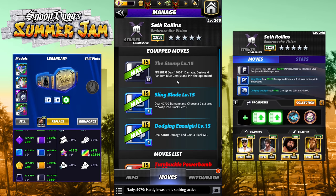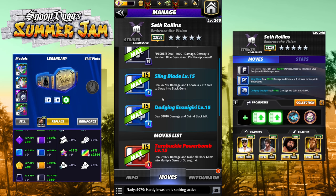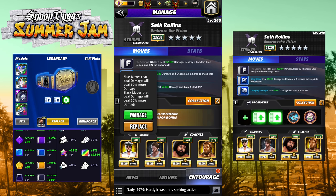The three-star moveset features his finisher, The Stomp — 10 MP black, deals 140,000 damage, destroys four random blue gems, and pins the opponent. Sling Blade — love the animation on this one — 4 MP blue, deals 42,000 damage, and lets you choose a two-by-two area to swap into black gems. Dodging and Sugary — 4 MP blue move, deals 51K damage and gains four black MP. With the gear we do not need any MP trainers.